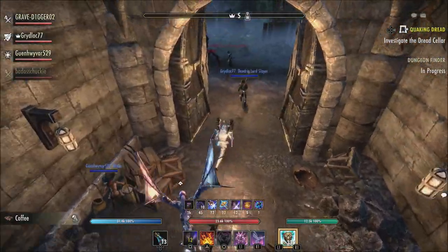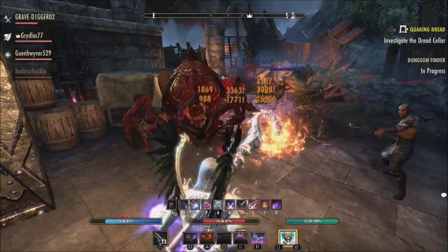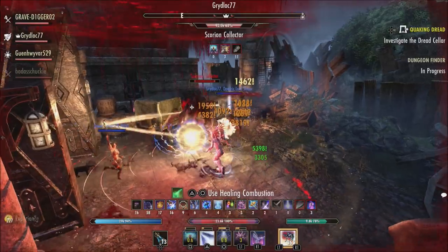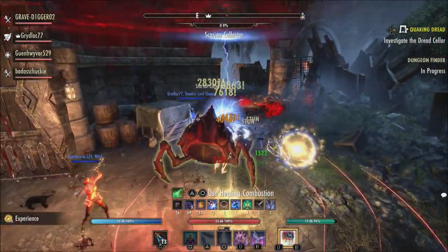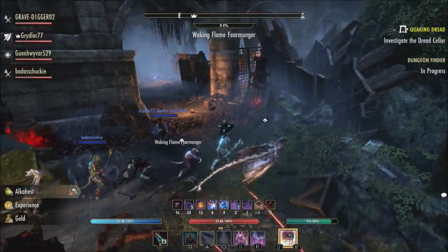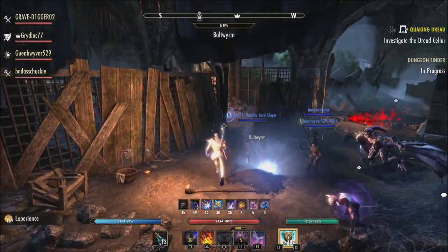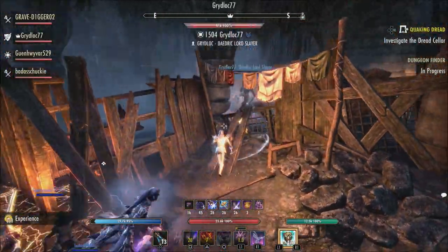Each armory build will now save your current Munda stone, and loading that build will grant you the Munda stone boon. The preview screen for each build slot will also display the Munda stone saved for that build. To aid in the transition, when your character first logs into the game, whatever Munda stone you currently have will automatically be applied to all of your builds. You can still manually update any particular build later by loading that build, obtaining the desired Munda stone, then saving the build. The system will also support the Twice Born Star item set.